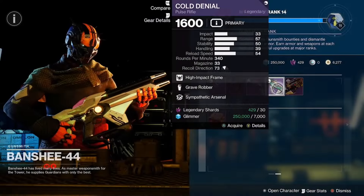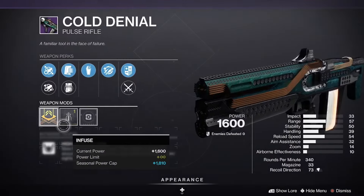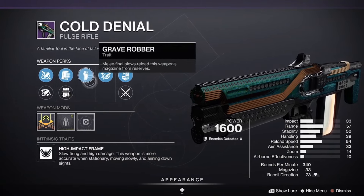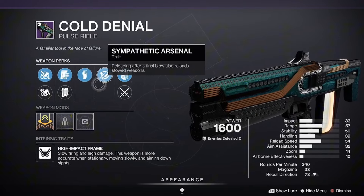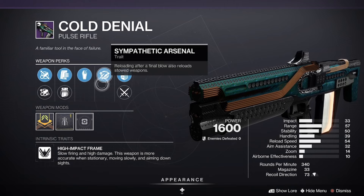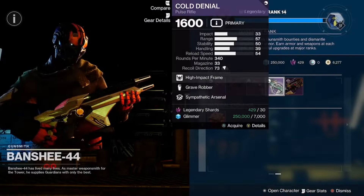Coming in with a stability masterwork on Cold Denial — Sympathetic Arsenal and Grave Robber. Not a good roll here. Sympathetic Arsenal — I think Envious Assassin is the better version of this perk at this point. I think they should just change it or make it do something else.